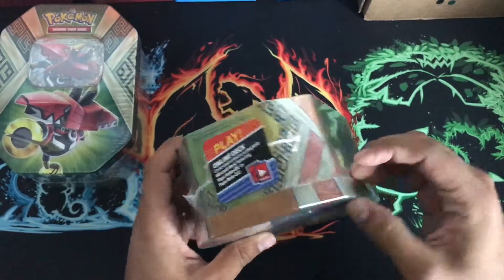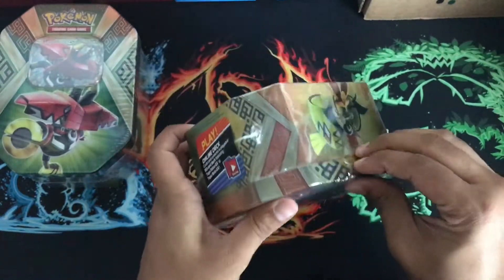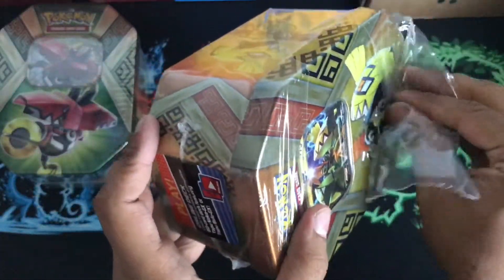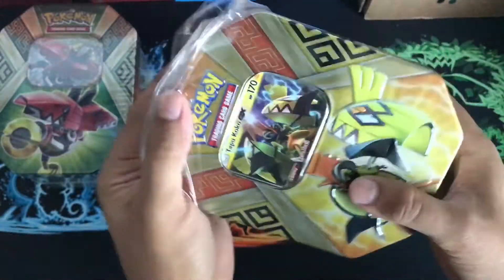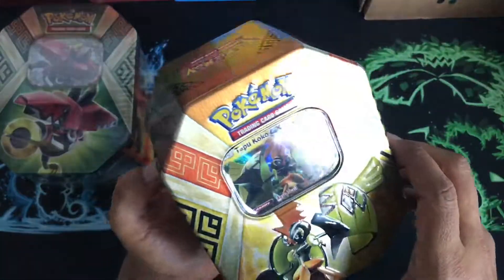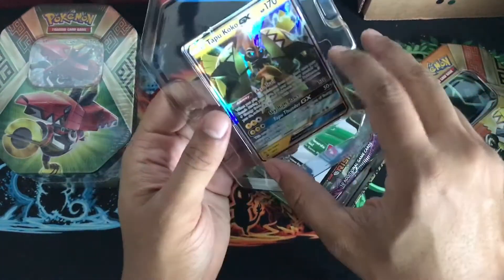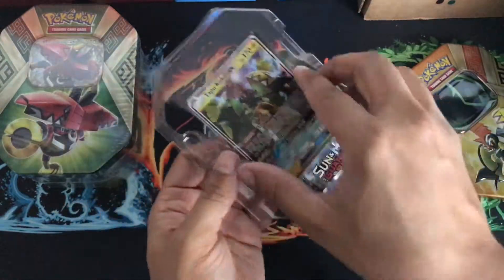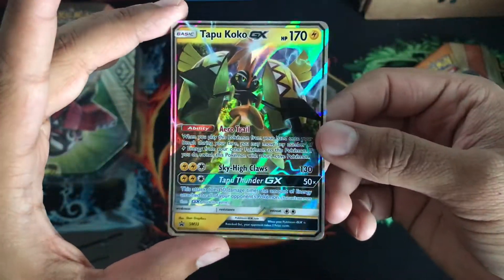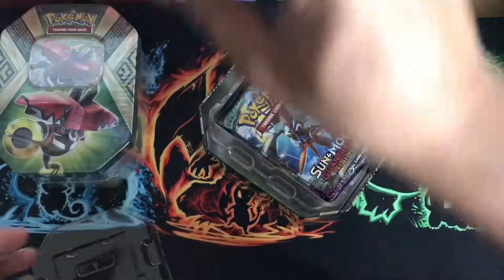Let me get this open. There we go. All righty, I actually do like these tins. Very nice. Honestly, I like these. First off, we have our Tapu Koko GX promo. Very nice. Put that to the side right here.